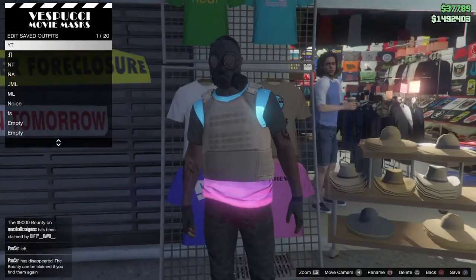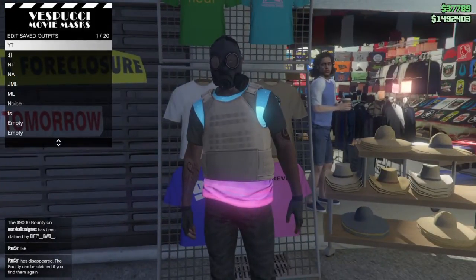Once you have arrived at the mask store, make your way over to any of the sections and then save the outfit in the slot you had it originally on.